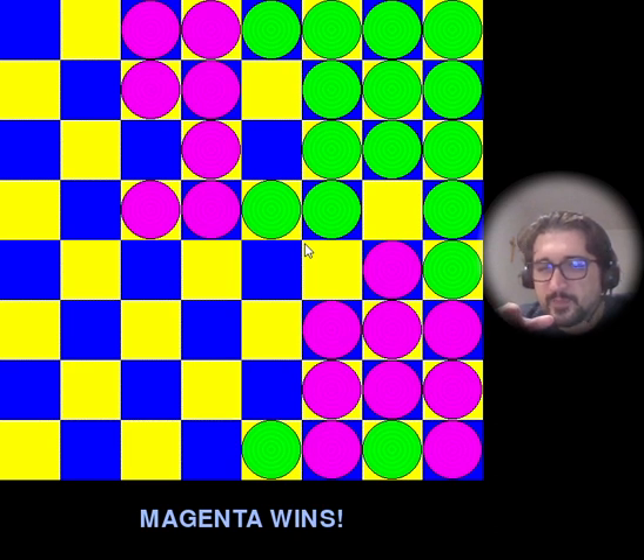Green has two — actually three — pieces left in the base. It only takes one piece remaining in the base to lose. Here you can see it's even three pieces. I hope you enjoyed this video.